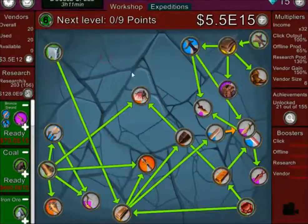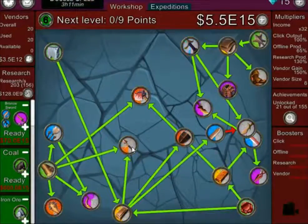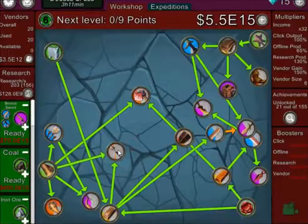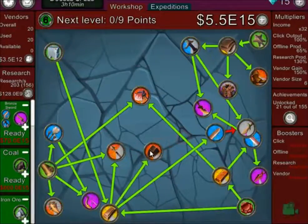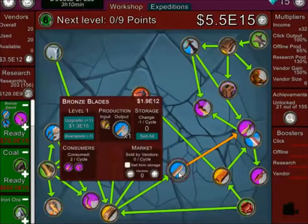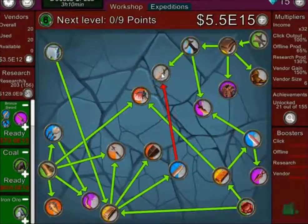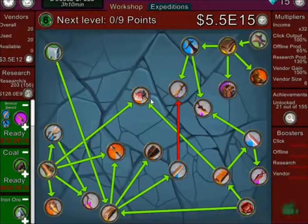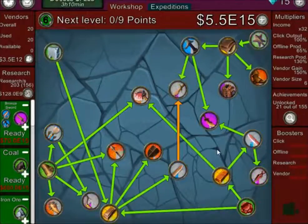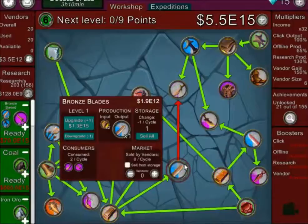Now we need to arrange all of this. It's really laggy for some reason. This is the bronze shield coming directly from the bronze ingot. These are the bronze blades. I think we've arranged it well enough to comprehend. This bronze item needs to be upgraded but it's really laggy.